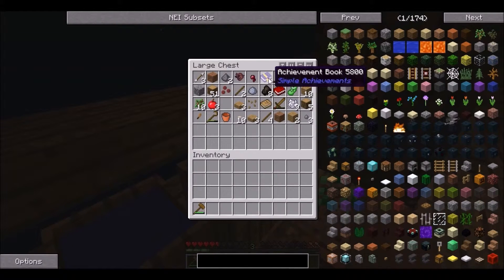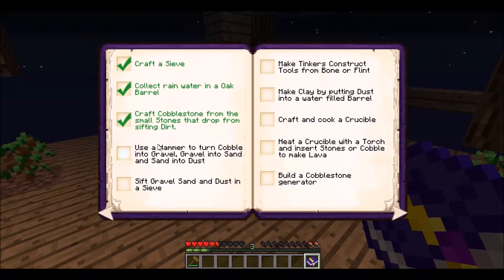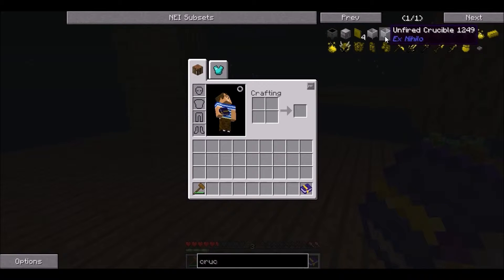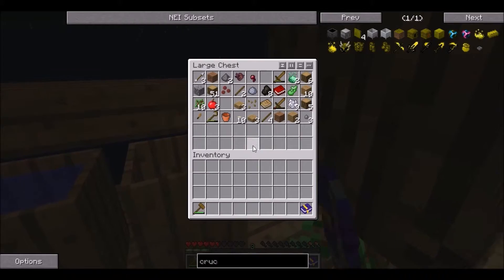We want to make a crucible. I actually have to take out the book. Yeah, this is also professional. We want to make a crucible — and you're gonna need a lot of clay. Is there another way to make clay? I don't think so.